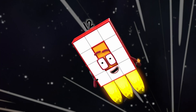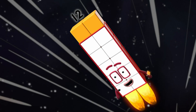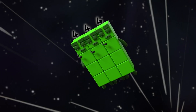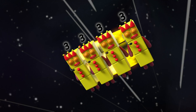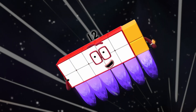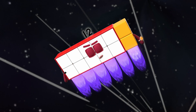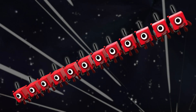All teams report in. Two sixes, standing by. Three fours, standing by. Turn. Four threes, standing by. Six twos, standing by. Twelve ones, standing by.